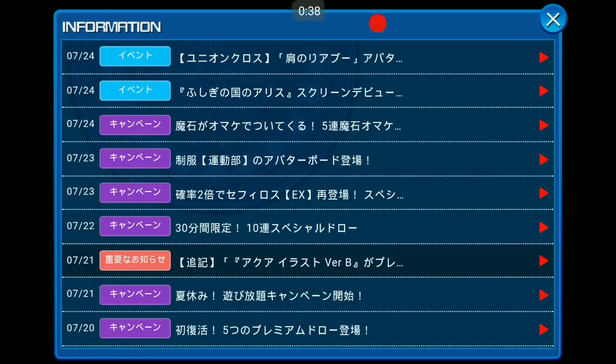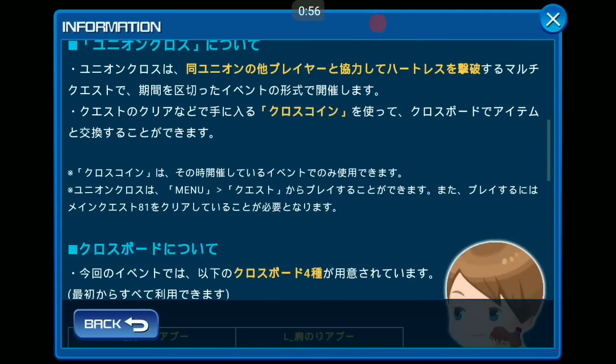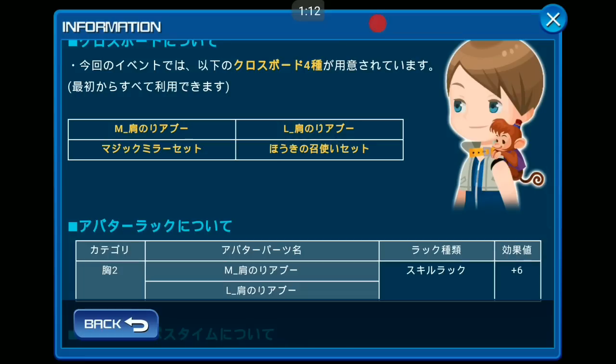Starting with Union Cross — there will be another new Union Cross event. We can get the Snuggle Abu medal this time. This Abu will increase your Skill Perk by six, which is really powerful even coming from Union Cross. There will also be two Magic Mirror boards and the Brooms board.